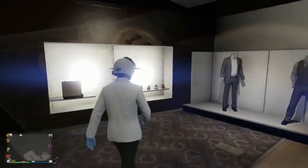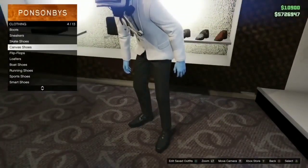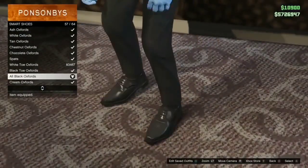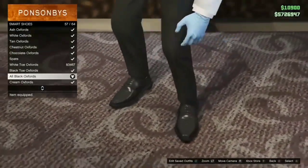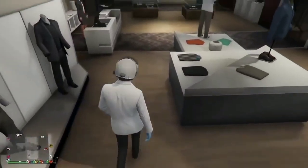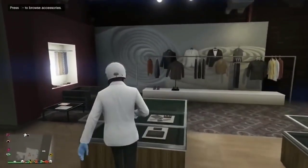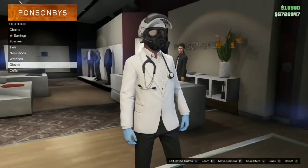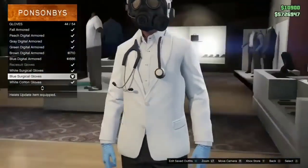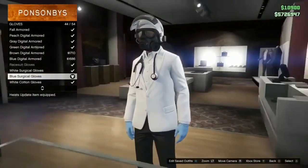After that, head over to shoes, go down to smart shoes, and select the all black oxfords. The outfit is already looking dope — super easy to make. You can run around and look like a fallout doctor, which is super dope. After that, go to gloves and select the blue surgical gloves. You can't be a doctor without your surgical gloves.